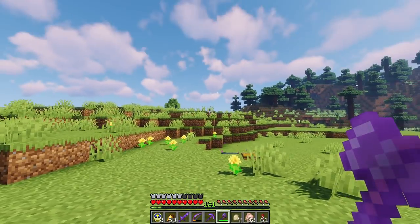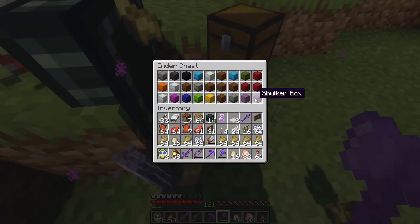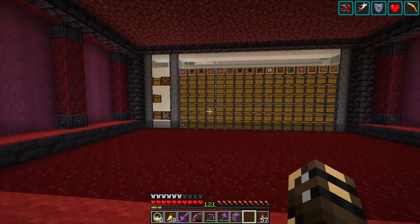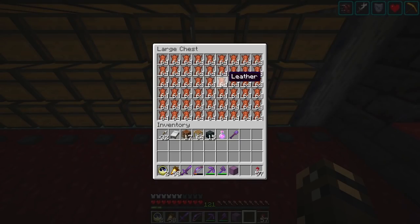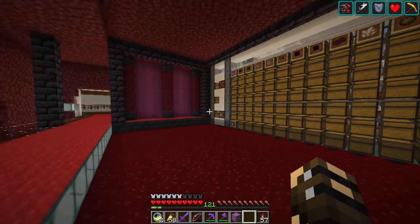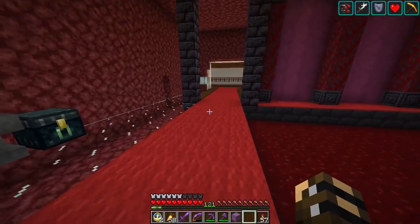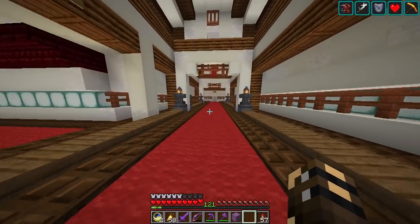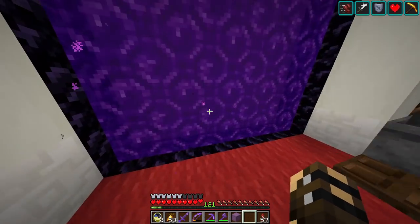I've only been keeping these chickens around just in case I needed some eggs, so I'll let them go free as well. Those chickens fly away so fast. We're making a bit of a mess here. So with golden carrots I don't need the steak anymore, and I don't need the cows for leather because of our piglin bartering system here. I've got more leather than I'm ever going to need, so we are happy.